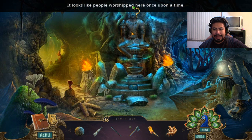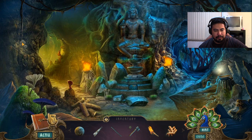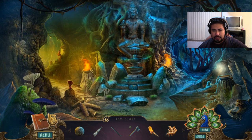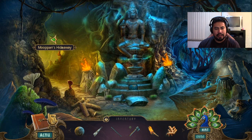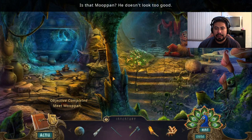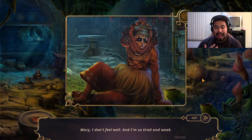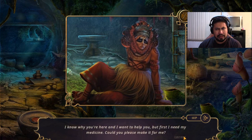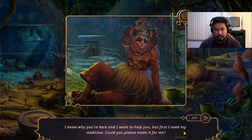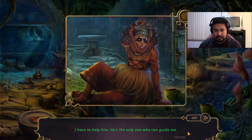There's a cave intersection with a statue — looks like people worshipped here at one time. Some big pretty flowers. We have left or right. It looks a little ominous. I'll go left. Oh wow — she doesn't look too good. 'I don't feel well, I'm so tired and weak.' I'm sorry, you definitely don't look well. 'How can I help you?' He knows who I am, knows why I'm here, and wants to help — but first he needs his medicine. Strange looking dude. He's the only one who can guide me, so let's get it done.